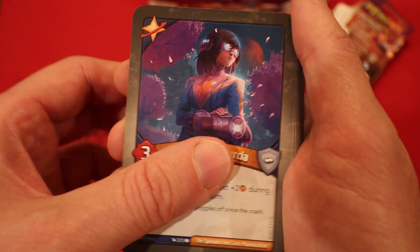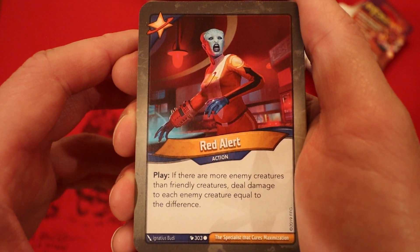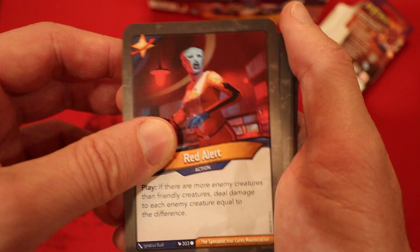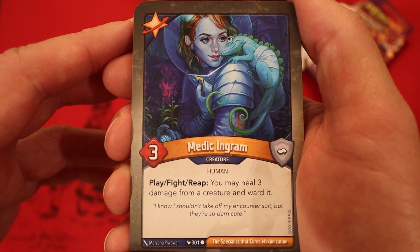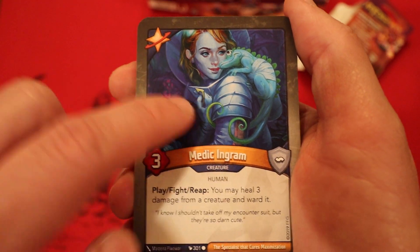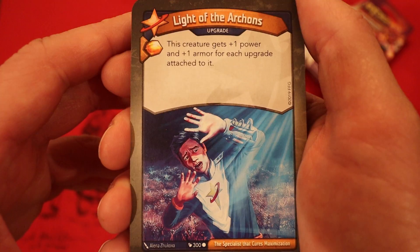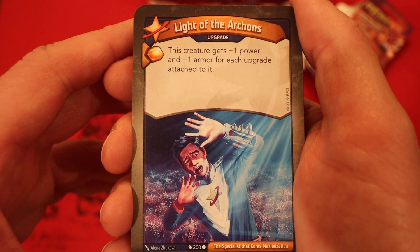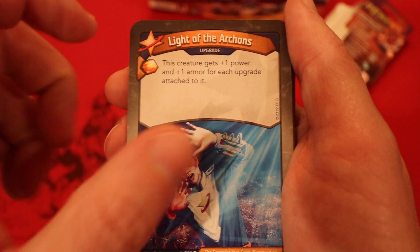Red Alert - if there are more enemy creatures than friendly creatures, deal damage to each enemy creature equal to the difference. Medic Engram, 3 power - play, fight, reap, you may heal 3 damage from a creature and ward it. This effect is so powerful - love seeing Medic Engram. Light of the Archons - it's an upgrade. Amber if you play it. This creature gets plus 1 power and plus 1 armor for each upgrade attached to it.